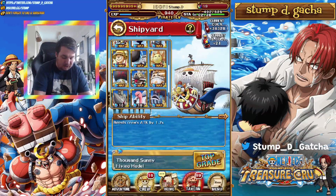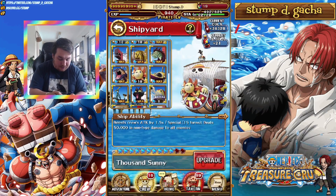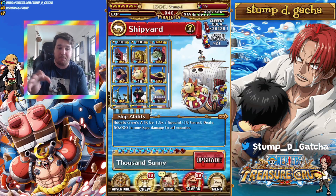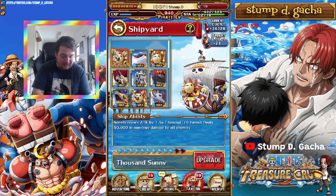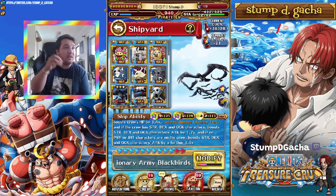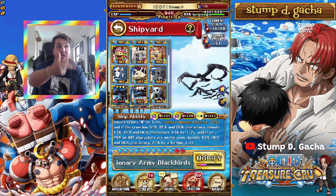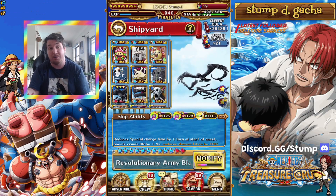I think the Thousand Sunny is probably the best one for most people to level up. For myself, during the Super Boss Kizuna, I leveled up the Blackbird ship, and I have been working on modifications. With leveling up a ship to level 12, it gives different buffs. This ship gets 1.4 times HP and a 1.7 times attack boost as long as you have Strength, Dex, and Quick on the team. If you only have those three types, you get an extra 1.1x — which is like 1.87x — like the Shark Superb all the time, which is exceptional.